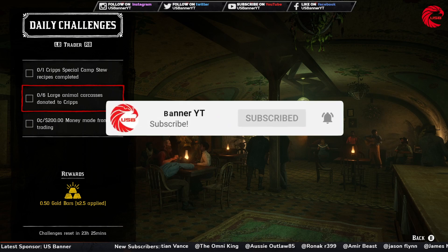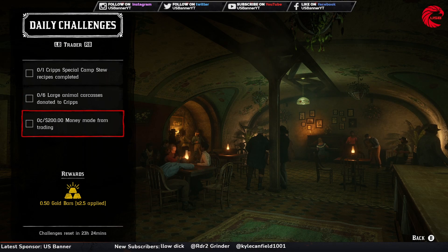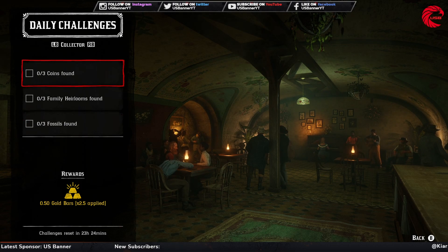For the large animal carcasses I prefer going for boar. Here is the location for boar in Red Dead Online - you can go to any of these locations to find boar, but I prefer going to the Little Creek River beside Strawberry. Go to the Little Creek River and you can find lots of boar in this location. Kill six of them and donate to Cripps. Then you have to make $200 from the trading business - your camp business - you have to make $200.